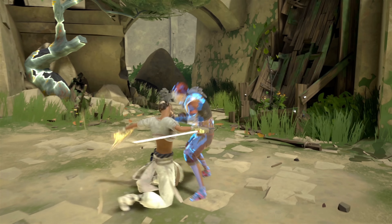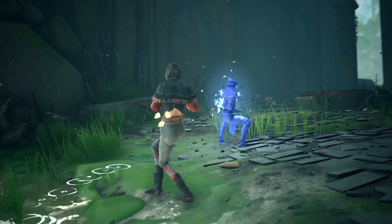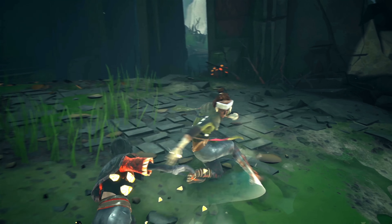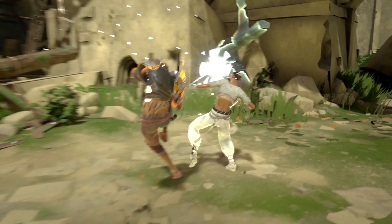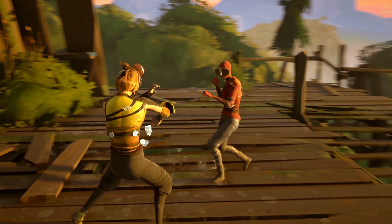The energy within the Tension Shards can be channelled with devastating results. Prospects and Absolvers can learn new powers and carefully choose which to equip as they head into battle. A variety of different powers exist, ranging from healing damage taken mid-battle to draining your opponent's stamina.